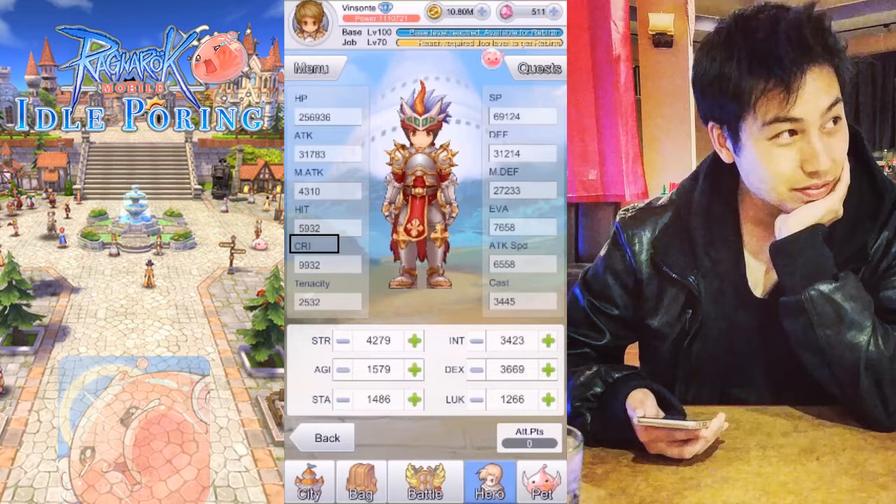And then CRI, which is critical rate — the rate at which you can get a critical attack when you do your attacks. Tendency is the amount of resistance against debuff statuses like sleep, stun, silence, etc. And SP — I'm not actually sure what it stands for, but I think it stands for spell or skill power or points, which you need to cast your skills. Defense is your defense against physical attacks, magic defense is your defense against magic attacks, and evasion is the rate at which you evade incoming attacks — so when people hit you, there's a chance you get a miss, so it does nothing to you.